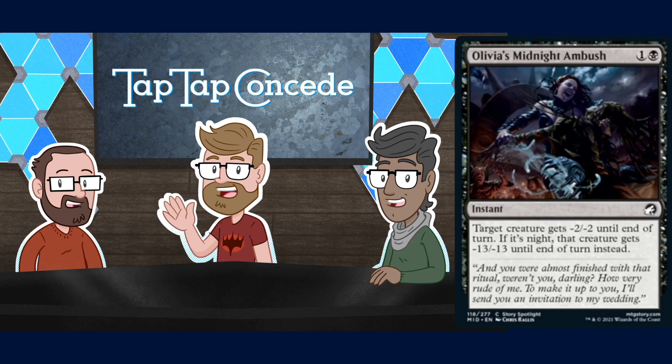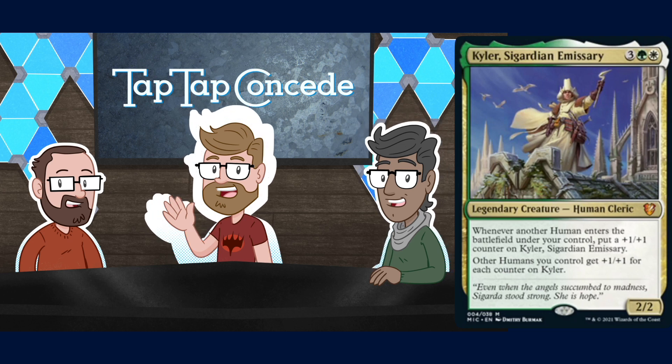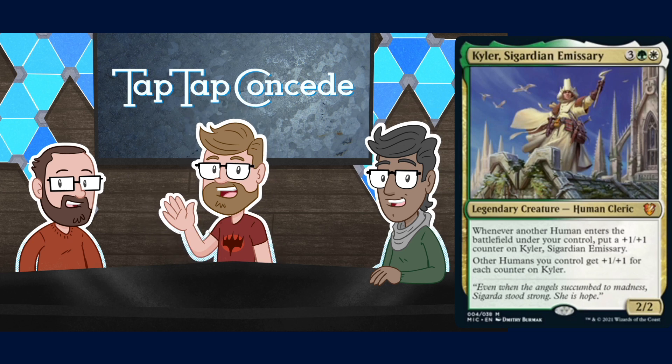The other new card in these colors — the other legendary option for commander in the deck — is Kyler, Sigardian Emissary. That's a very SoCal name. Kyler, your boss is on the phone, he says you're supposed to wash dishes this morning. You're on the schedule, Kyler. Put the surfboard down.